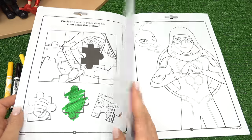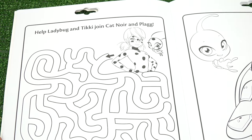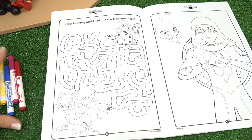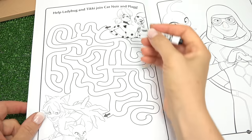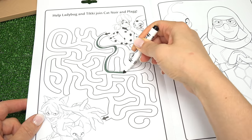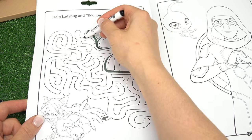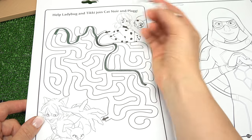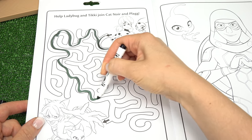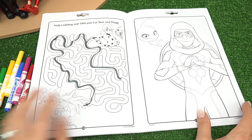Tikki, spots on! Let's turn the page. We're going to help Ladybug and Tikki join Cat Noir in play. Here they are. This looks like a tricky one. I'm going to use the black one for Cat Noir. Let's get started. I kind of want to go to the right and then down. No, that was the wrong path to take. Let's go up and see if we can make it through here. That is the right path. Does anyone have some cheese? Not today, Plagg. Let's keep turning.